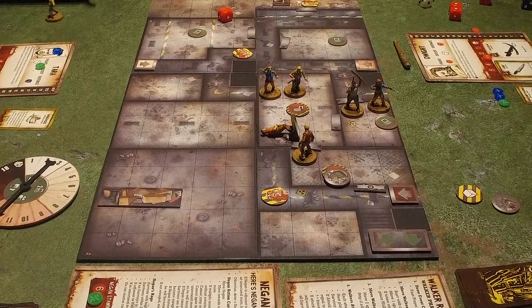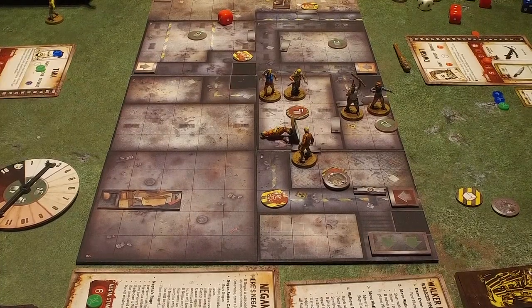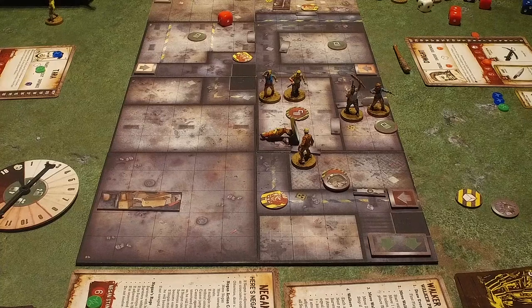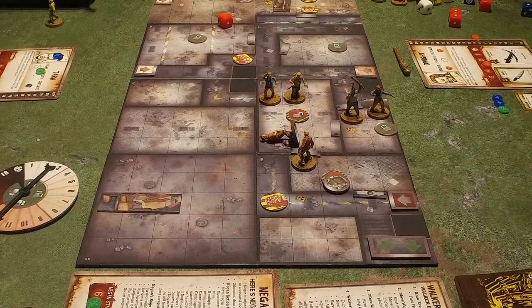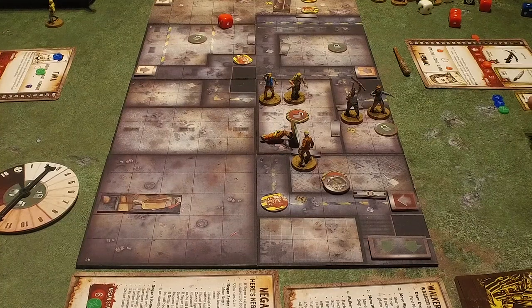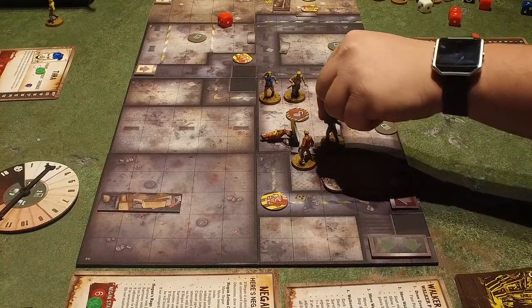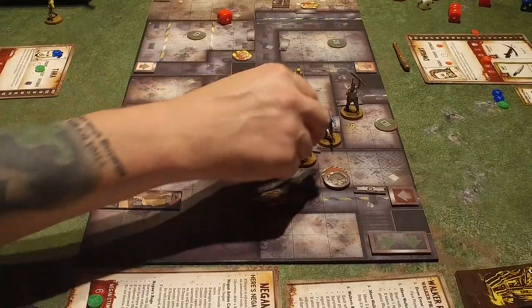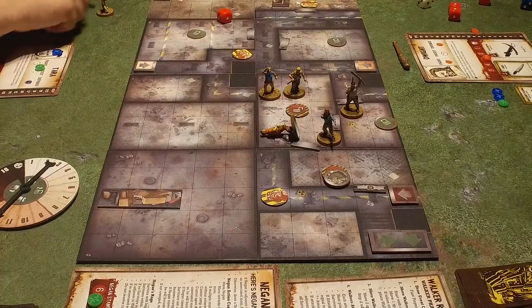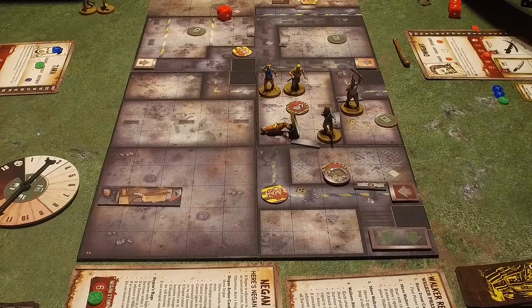I'll spend an action to heal and I'll spend an action to search. What do you get? Bandages — discard to restore one stamina to a survivor, including Negan. Just do that, use it right away — might as well burn it. And then at least it manages my bites not going down anymore. Move me up two into the corner — one, two. Smash this zombie in the face — can't. You've got rep out of it.